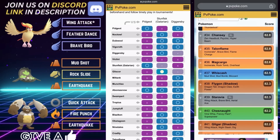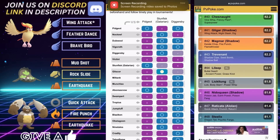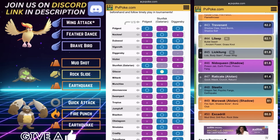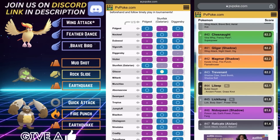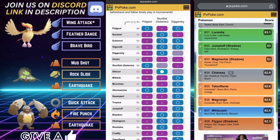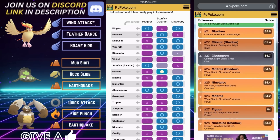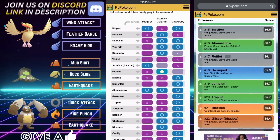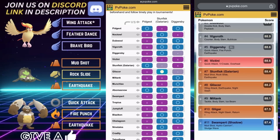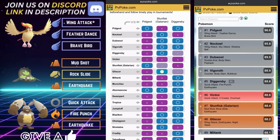Everything else is pretty straightforward — Pidgeot wins a lot on the lead. This has been adjusted for the two-shield scenario, which is how all matchups begin. For a Stunfisk lead, stay in and try to catch that Rock Slide on your own Stunfisk, because you don't want to come into it at an energy disadvantage. Diggersby does have a clean victory over Stunfisk in the twos.